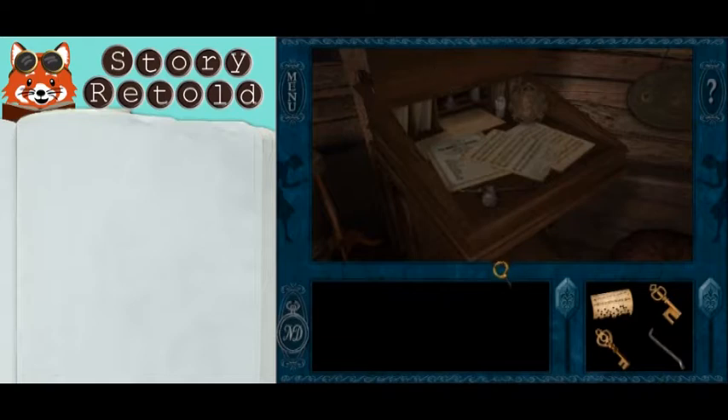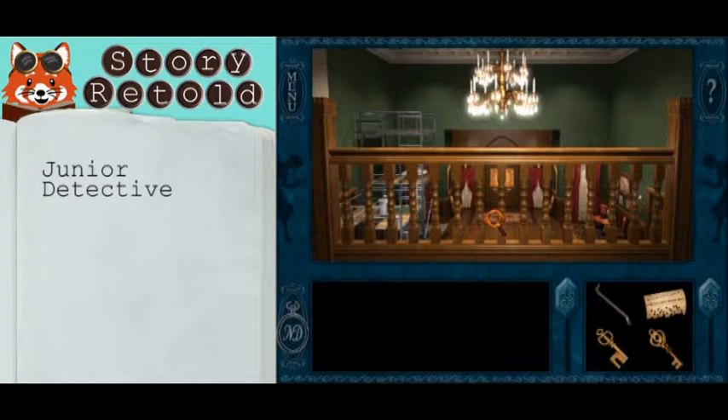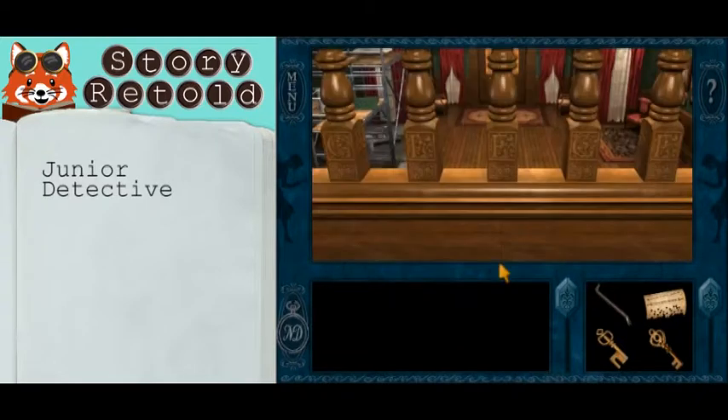Close the desk. Jump down to the top floor — in the foyer is the banister. Click on it to get a close-up look and spell Diego.